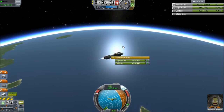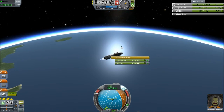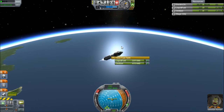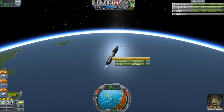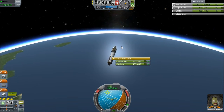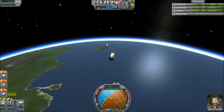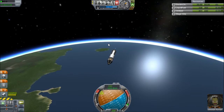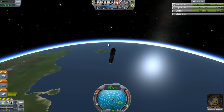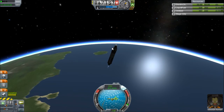Throttle down. Crap, I had it throttled the whole time — and I was spinning the other way. Let's look at the orbital map — we are not looking good at all. I should coast up to the apoapsis, it's just 104. Our fuel's looking good. It's in a really funky orbit though — I wasn't good at 90 degrees.